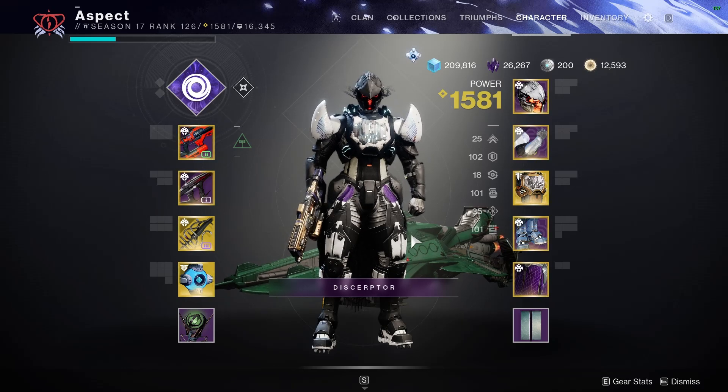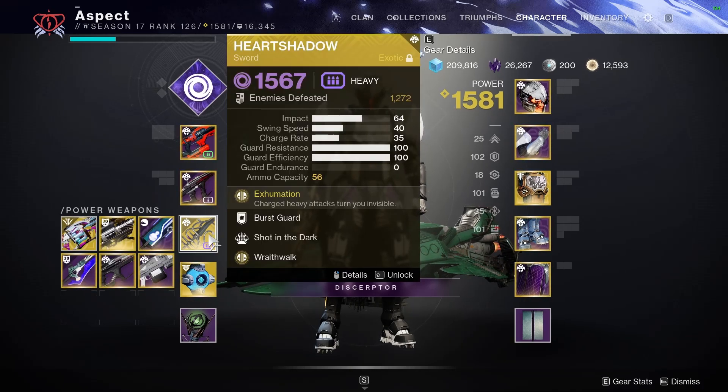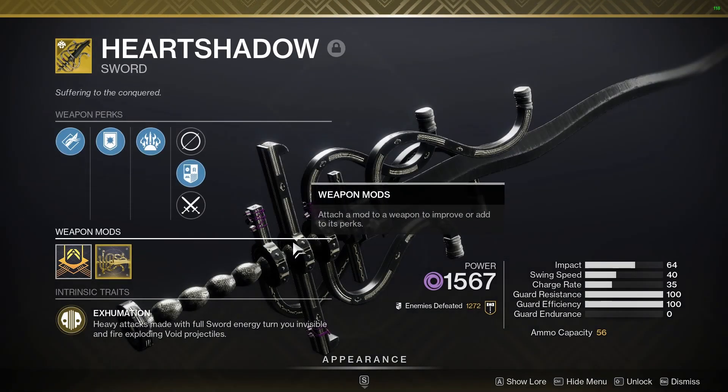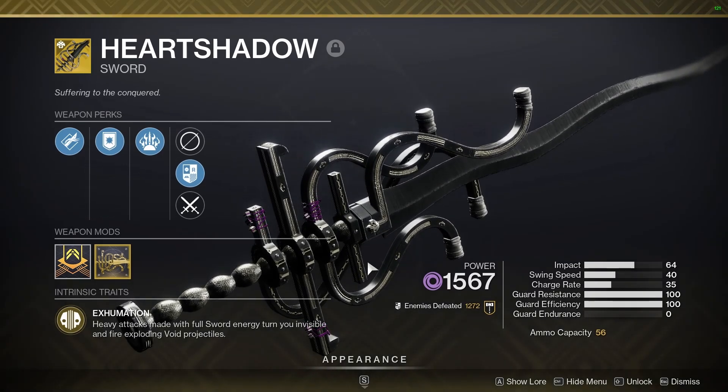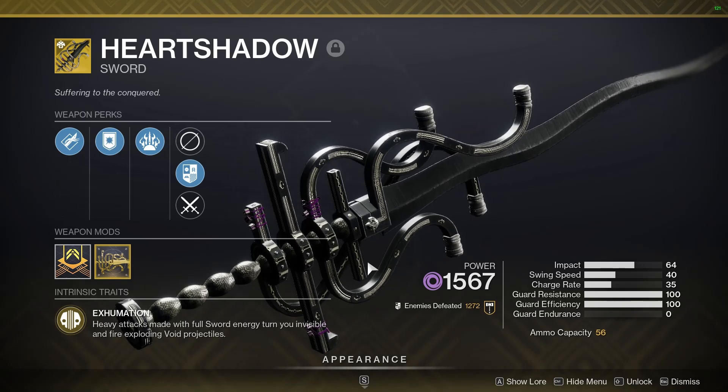Hello there guys and welcome back to the channel. In this video I'm going to be showing you a really awesome void build that I've made to accompany the new Heart Shadow Exotic, which you can get from the Duality Dungeon at random. You get one chance per character per week, and it's awesome.